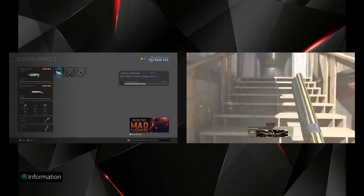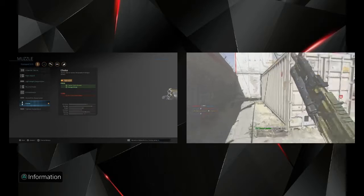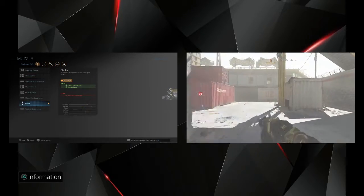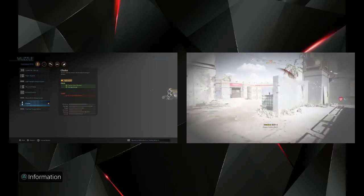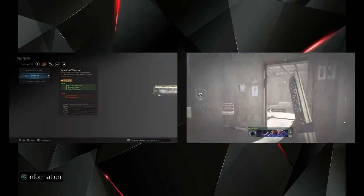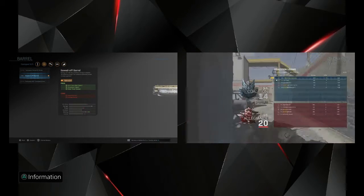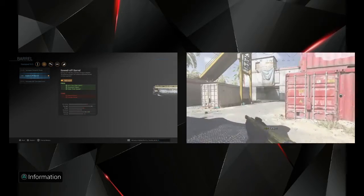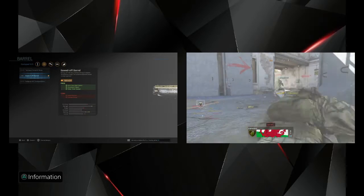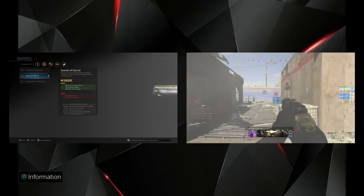For the second gun, the 725 — for the muzzle you're going to want to put the choke. It gives you tighter pellet spread and damage range, but your aim-down-sight speed goes down quite a bit. Since it's a shotgun you're mostly going to hipfire unless they have a good bit of range, and the damage range lets you kill from a little distance. For the barrel, you want the sawed-off barrel — it makes your barrel really small and easier to move around with. The wider pellet spread from the barrel is actually good for hipfire.